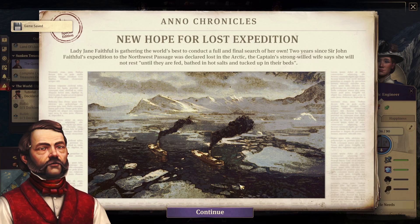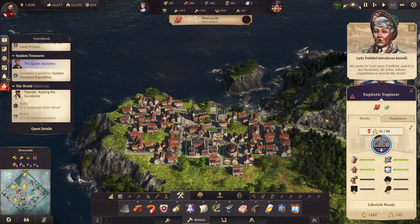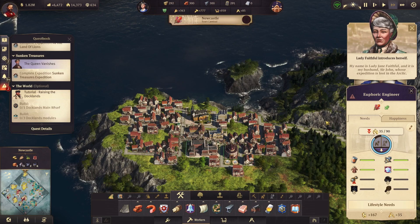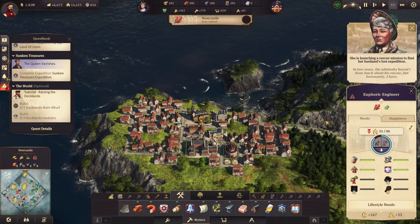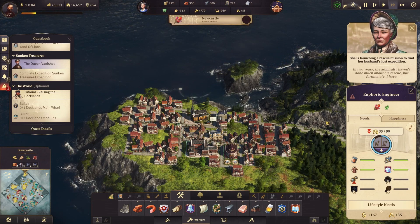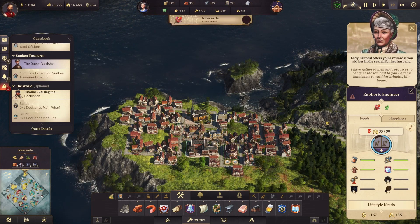I'm going to be calling it here on Season 1 of Professor Builds an Anno 1800 Empire. The next series I'll be doing is Professor Plays Baldur's Gate 3. We'll come back with Season 2 somewhere in the next month or so, after we've gotten a little bit further into Baldur's Gate. So hopefully I will see you then — have a great week, great month, great year, and I'll talk to you very soon.